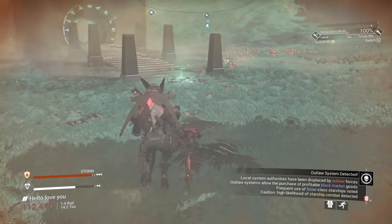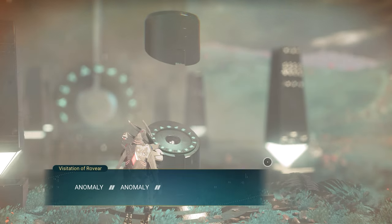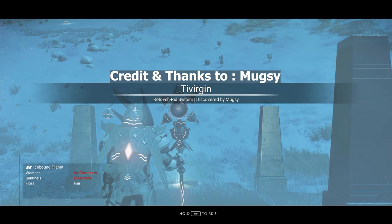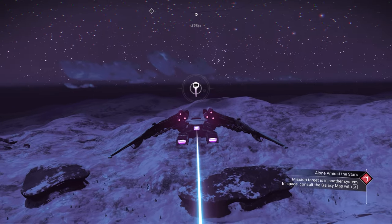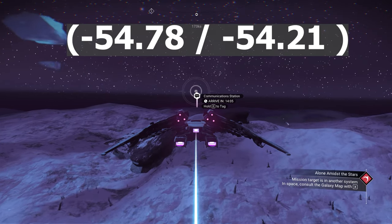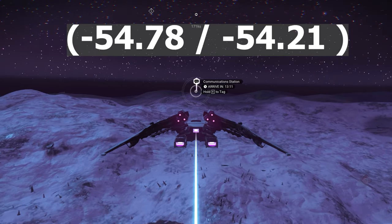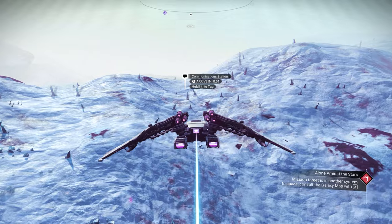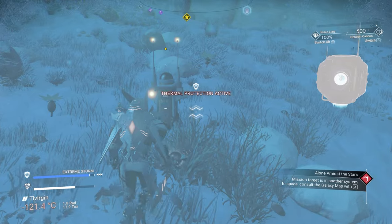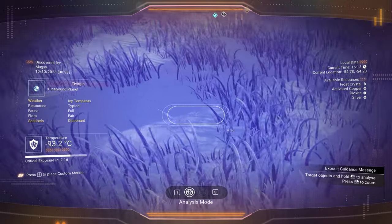The next ship is gonna have four supercharged together, so make sure you take a screenshot of this glyph after I finish. You will land on a beautiful icy planet. To get the second sentinel ship we need to go to a specific location: minus 54.78, minus 54.21. To make it fast and easy, if you see a communication station you need to go to it. I did put a yellow safe beacon and the communication station just to make sure you have the right coordinates.